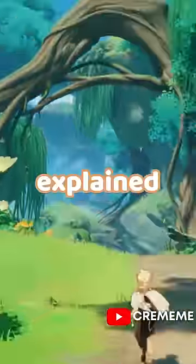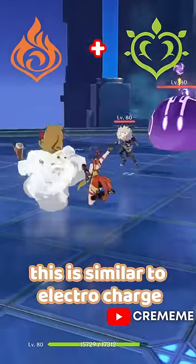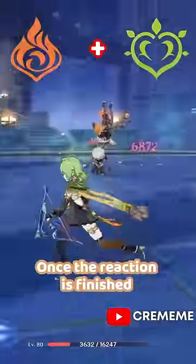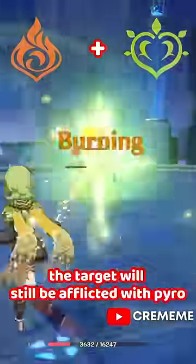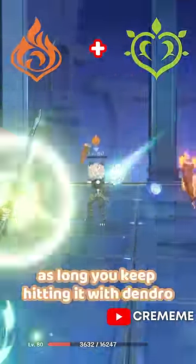This is the new Dendro reactions explained. With the introduction of Dendro, three new reactions are now available, starting with Burning. This is similar to Electro Charge where you're dealing damage over time when it's triggered, and once the reaction is finished, the target will still be afflicted with Pyro. This means you can keep reapplying Burning as long as you keep hitting them with Dendro.